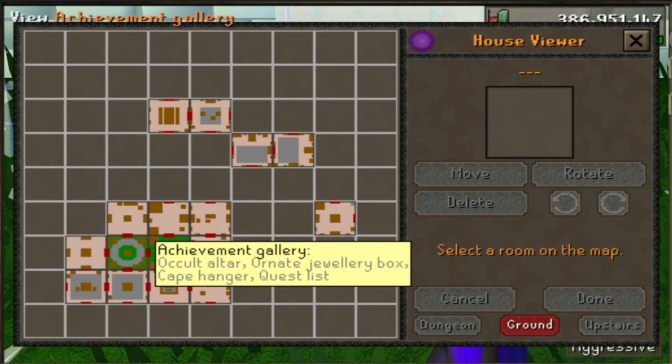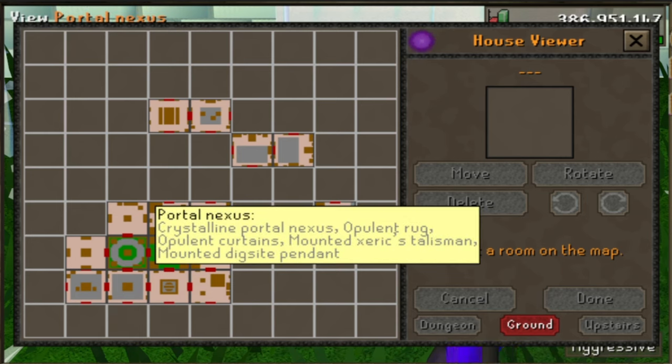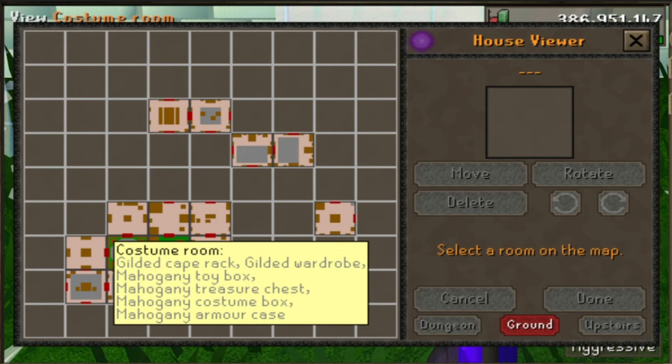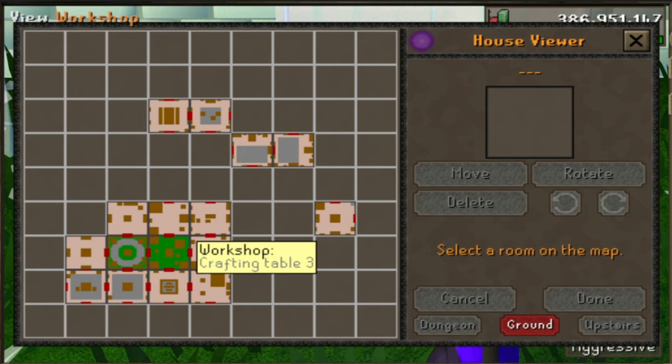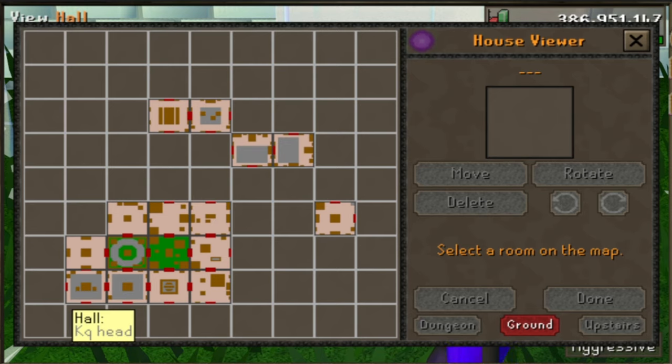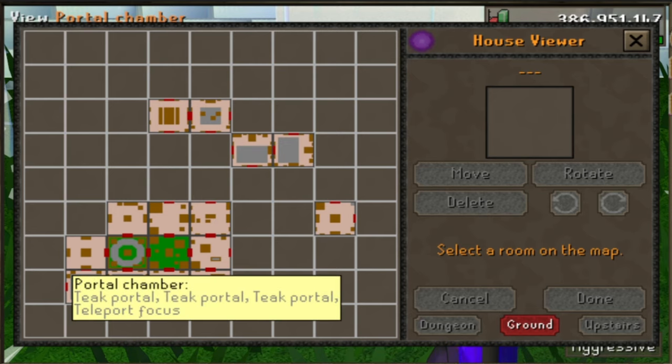Completely east I have the menagerie, which doesn't really matter as much — it's the farthest away from where I spawn in with the portal, and this is just for restoring pets. Completely south I have the portal nexus, which I use all the time for teleporting around the game. It also has my mounted dig site pendant and my mounted xerix talisman. Completely west we have the superior garden, which has the spirit tree, fairy ring, and the ornate rejuvenation pool — the best thing in the game.